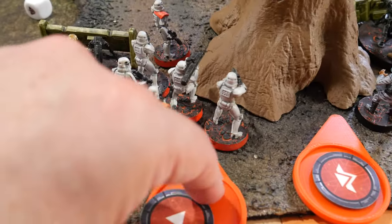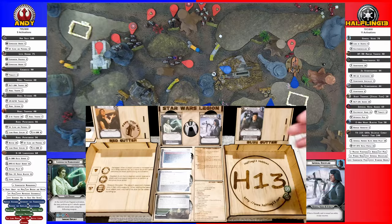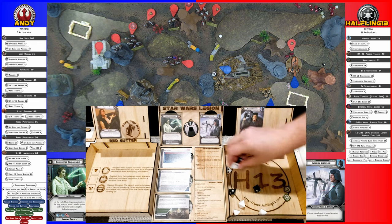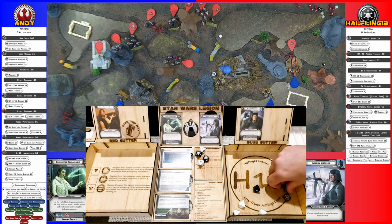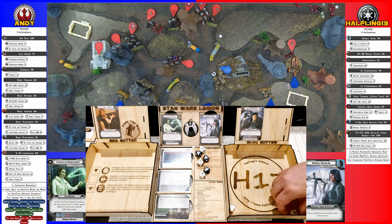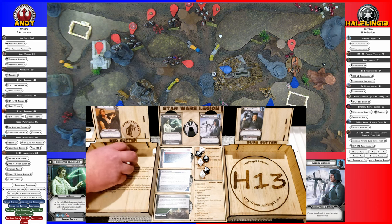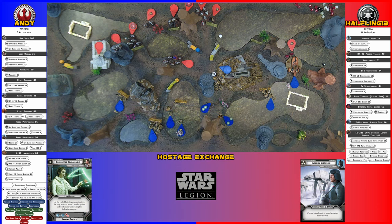The squad of stormtroopers are going to activate. They're going to tap their specialist, take an aim, and then shoot everything at the enemy hostage squad. Four to begin with, we roll three of them because of precise, scoring two more. One for cover — you take six. Block three of them — I take three. Three wounds and a suppression.